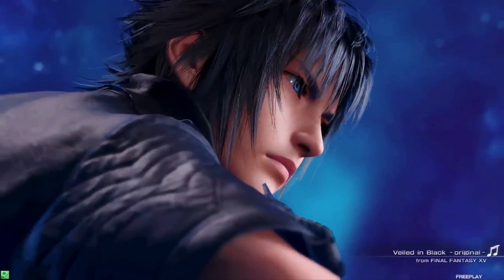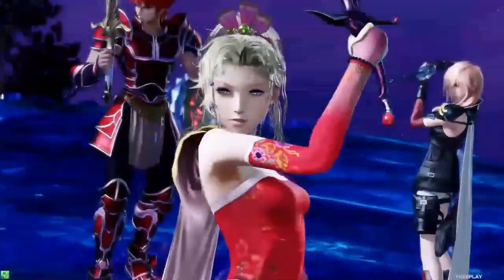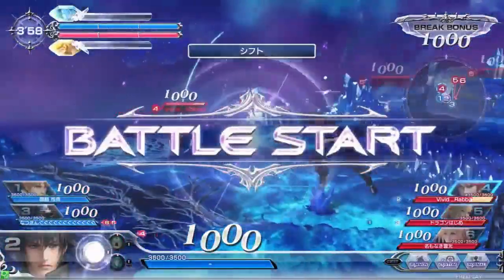In our first matchup here, Noctis is going to be using that warp strike HP attack — actually I believe that's the one he's going to be using in all these videos. It's just a really quick attack that allows him to punish enemies who are out of position or maybe a little too far forward. Our blue team here is going to be Noctis, Bartz, and Golbez going up against Warrior of Light, Terra, and Lightning. The red team has a balanced team while blue team has Bartz as a specialist, so we're going to have to be the X Factor in this match.